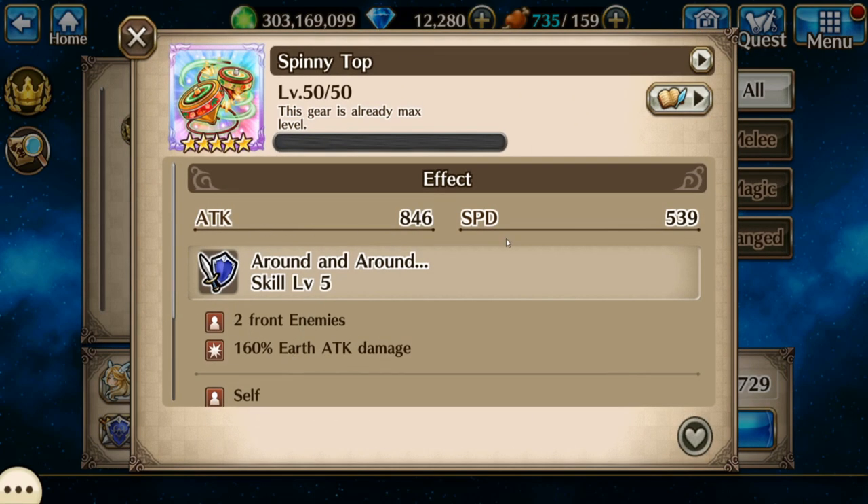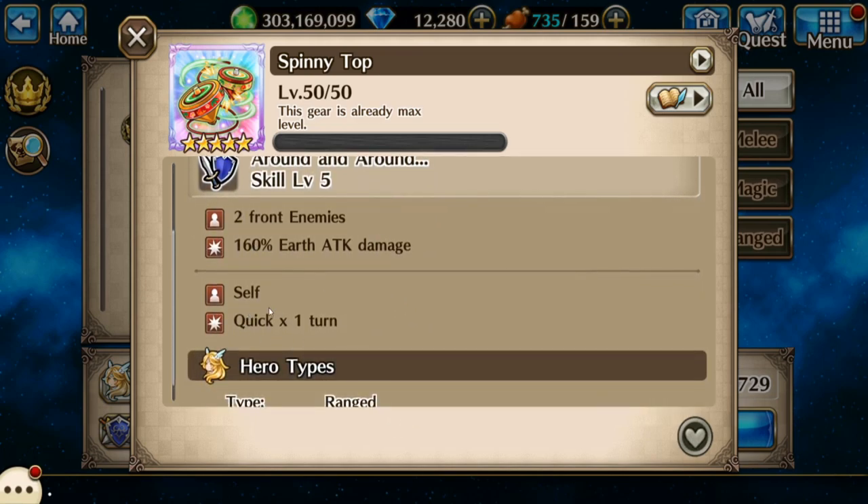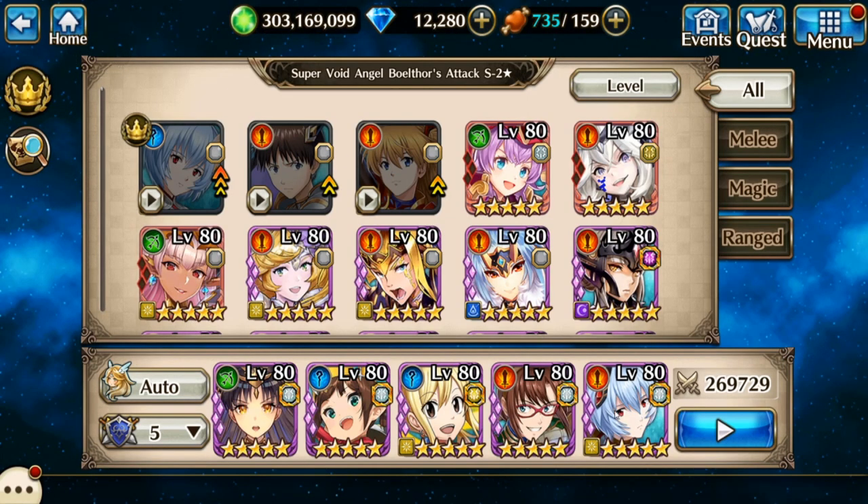A couple of Light Bows and a Spinny Top. I love these Spinny Tops, even though the stats really aren't that high — it hits the front row and gives you Click for one turn, so that's pretty decent. Here we go with the fight.